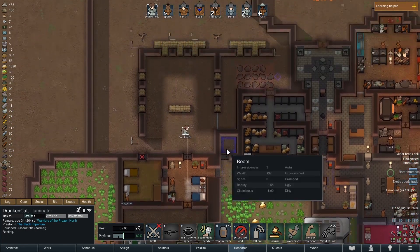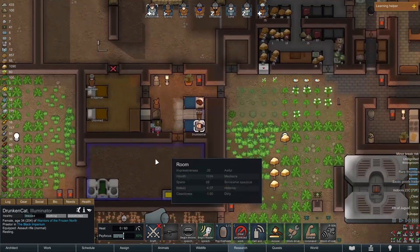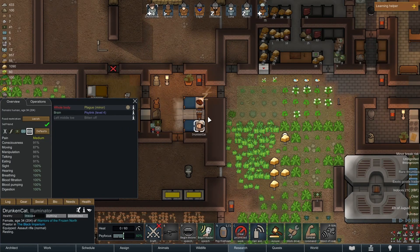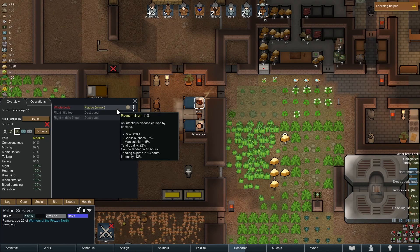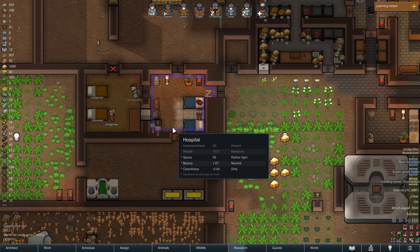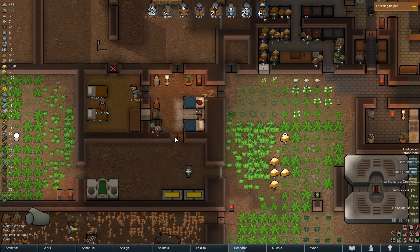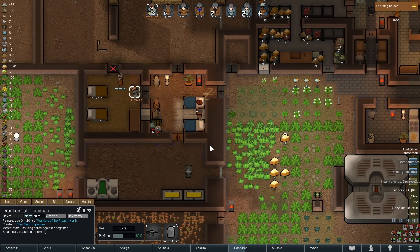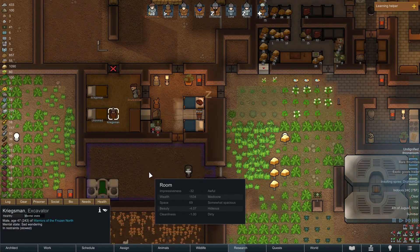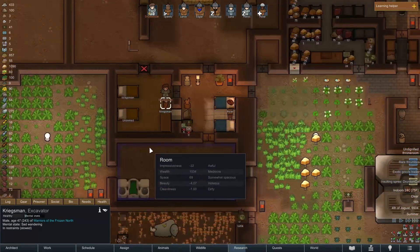We need to rest until healed — what are you doing? You do not have time to be wandering around. Why are you on an insulting spree, Drunken Cat? You're going to die for real though. You don't have time to be insulting the prisoners, especially a prisoner having a sad wander in our very sad prison.